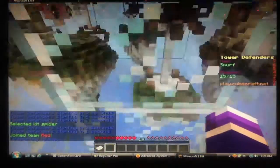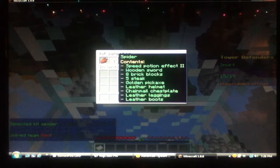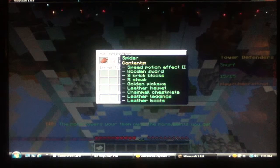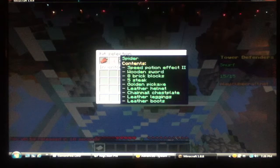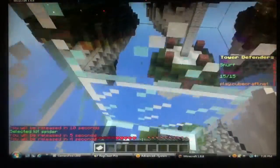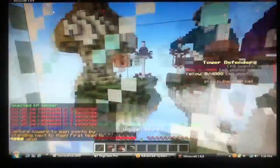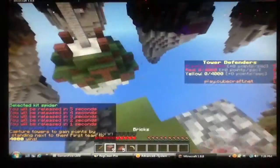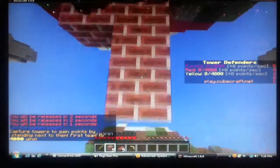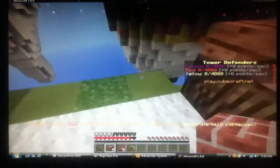You can only be three classes, but spider is the most balanced one, so I'm going to be that. Spider has speed potion effect 2, wood sword, 8 brick blocks, 5 stake, golden pickaxe, leather helmet, chainmail chestplate, leather leggings, leather boots — and the blocks regenerate over time. This one's actually pretty hard because we're going to take over this center. Me and this guy are going ham at the same time, but I'm going to beat him because I am a boss.